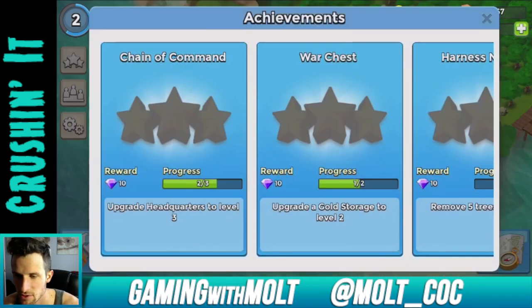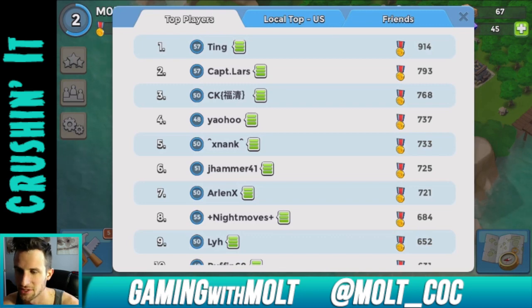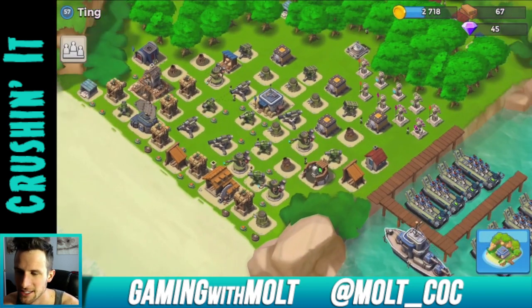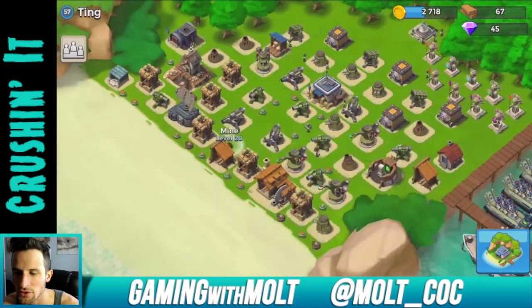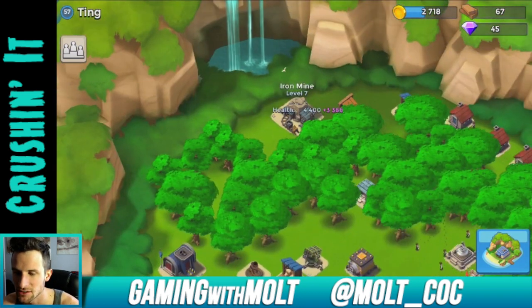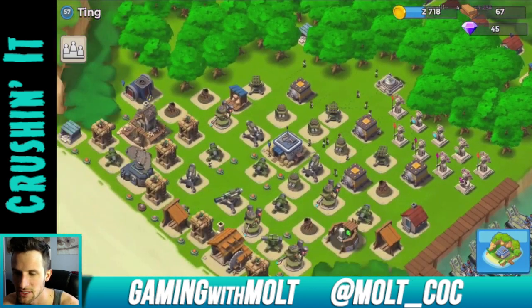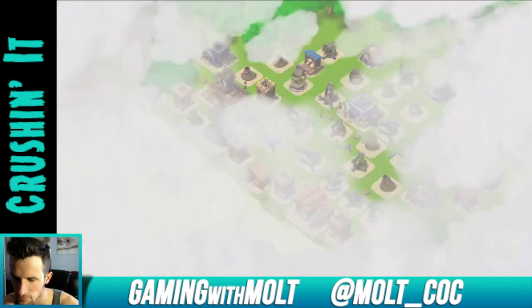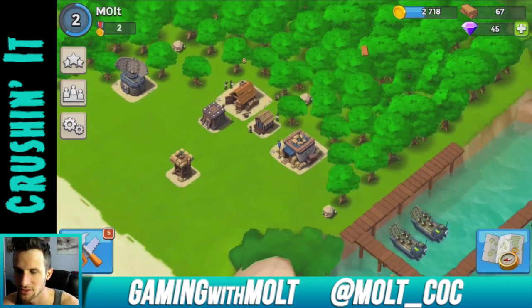We have achievements over here and top players. Let's look at a top player's base — wow, look at that. It's funny because there aren't any walls. Walls have always been a huge part of Clash of Clans, so this is definitely going to make things different. He's got all of his gold mines in the back and all his troops and defenses in the front. That's pretty cool.